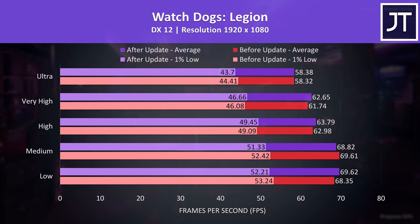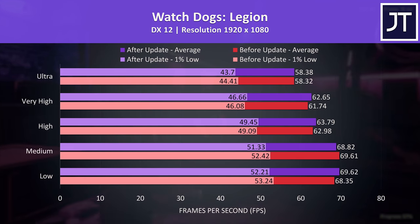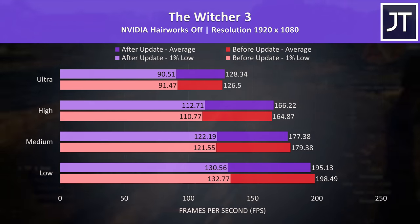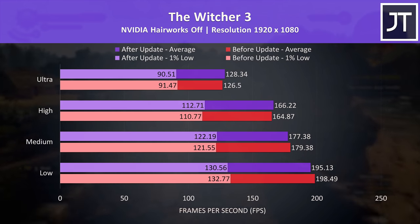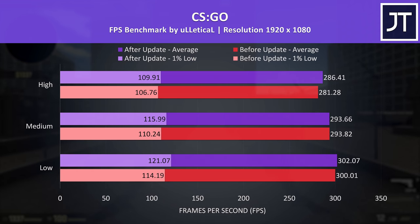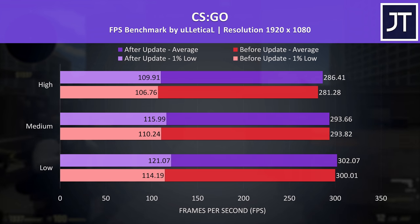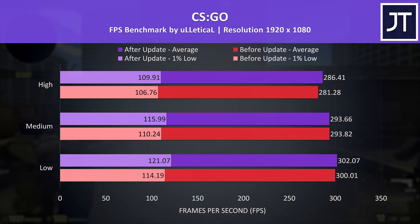Watch Dogs Legion doesn't really tell us anything useful — both were about the same at the highest ultra setting preset, while results at lower setting presets went one way or the other. The Witcher 3 was very similar before and after the update with no real changes. CS:GO was generally doing better after the update — 1% low results were ahead at all setting levels, while average FPS had the biggest improvement at max settings, though it's less than a 2% gain.